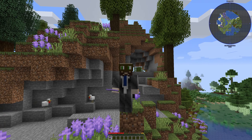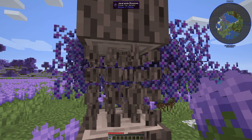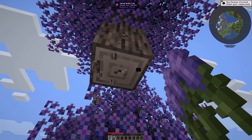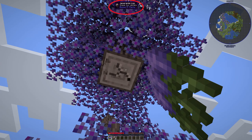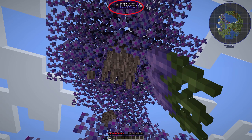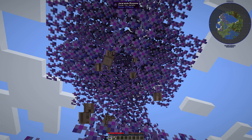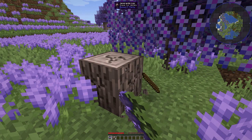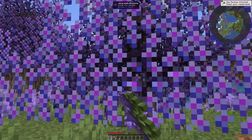I'll introduce the mods as we move along. Punched some trees — actually, technically using lavender to beat trees. The first thing you may notice is up at the top of the screen we have 'What Am I Looking At,' which is a mod that lets you know what you're looking at. And you can see evidence of the second mod we're using right now, which is fast leaf decay.